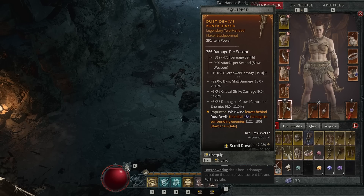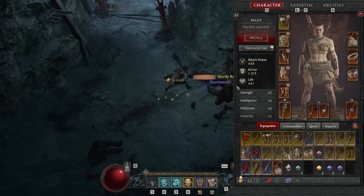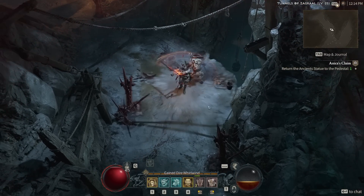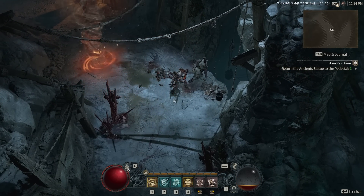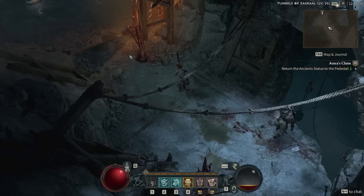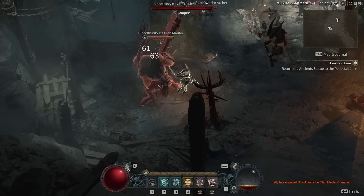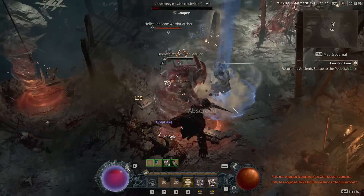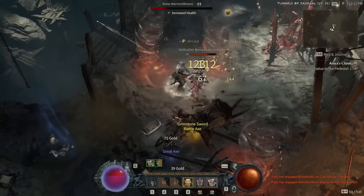Then I have a legendary: Whirlwind leaves behind dust devils that deal 184 damage to surrounding enemies. This is on a weapon I'm not even using to Whirlwind — this is my bludgeoning weapon on the left side — but I still get the legendary effect from the item, and this is the dust devil that it spawns. Diablo 3 had dust devils too, and they were so lame in comparison — just a tiny little tornado that barely moved, they just spawned behind you. These things are big, imposing, they clear enemies you can't reach and allow you to really increase your damage output for nothing. You're already spinning.